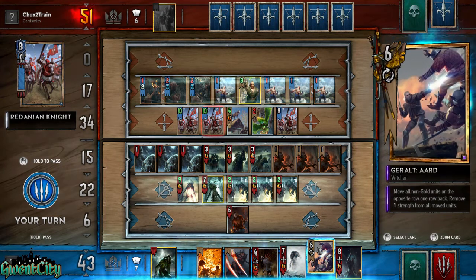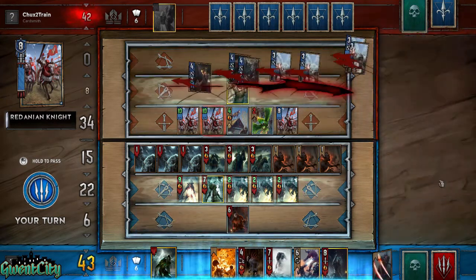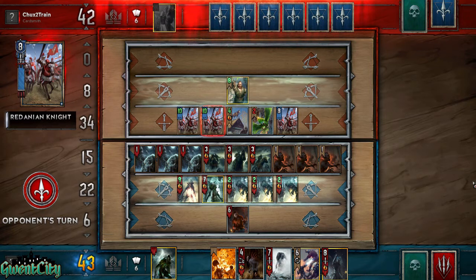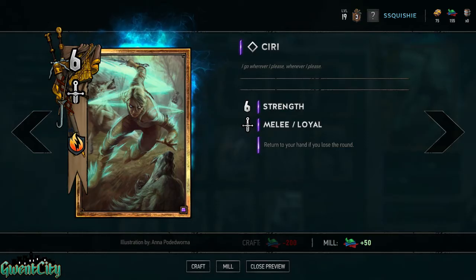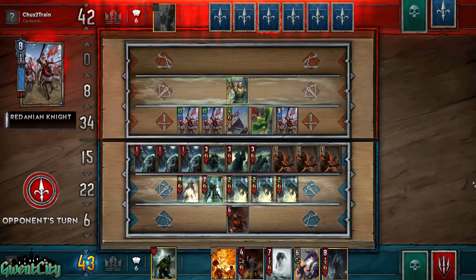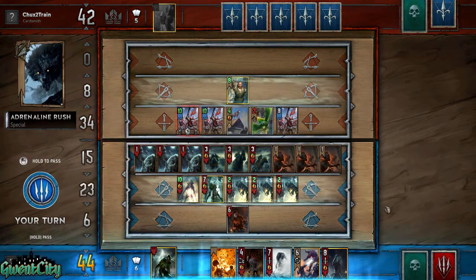Right here is when you can actually start doing the Rank Mode and everything. From there on, we jump all the way to Level 12, which is First Life. Level 14, Adrenaline Rush. Level 16, Dimeridium Shackles. And here comes one of my favorites — Ciri at Level 18. So make sure that you do not craft Ciri, because you're going to get one for free, as long as you get to Level 18.